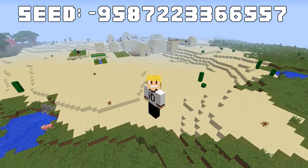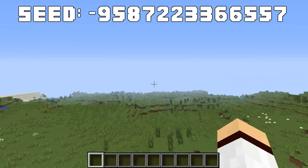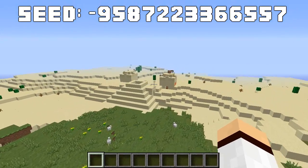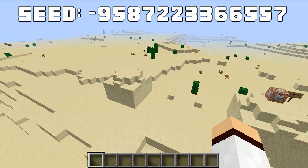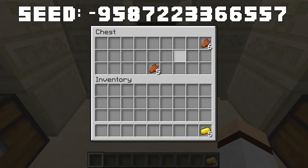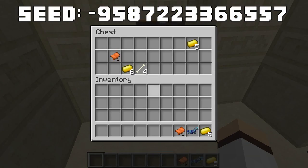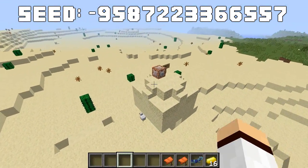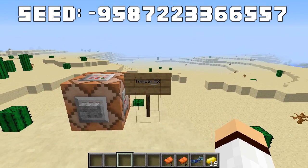I spawn right next to an NPC village, and if you travel in this direction you'll encounter a desert temple. We're going to check out all 11 desert temples first, then the 14 villages, then the two dungeons. In the first temple's chests we have some gold, diamond horse armor, a saddle, and another saddle with some gold. It's not too great, but the saddles and horse armor are useful if you find a horse.